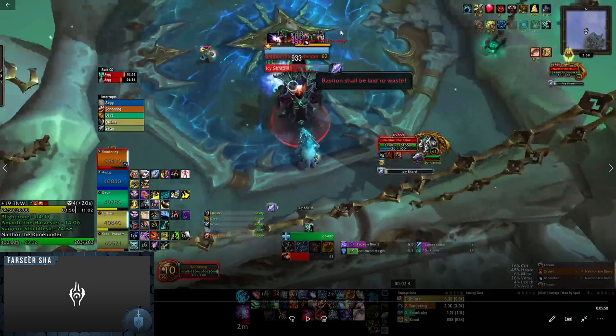Before I get into Icy Shard and how much magical damage it does and how you should rotate cooldowns, let's talk about general positioning. The reason I pull him off to this wall is for Comet Storm — the Comet Storm mechanic is a force-movement effect you're going to need to obey. By hugging this wall, I'm giving melee the maximum amount of space so they can keep uptime on the boss and make sure they're getting the Icebound Aegis down.